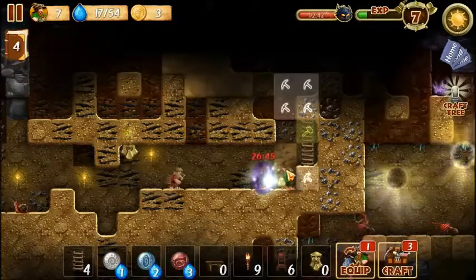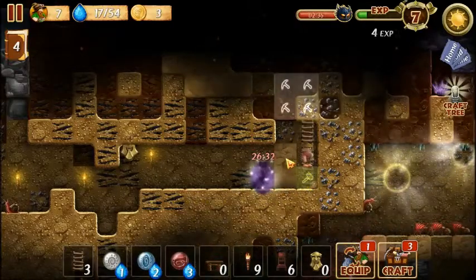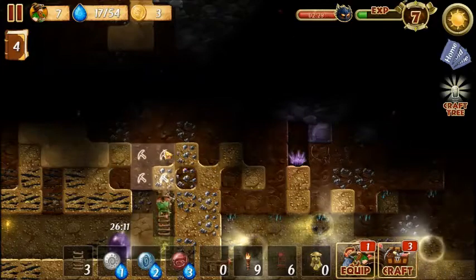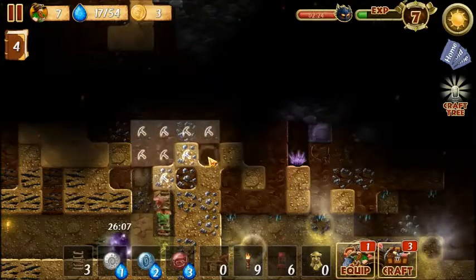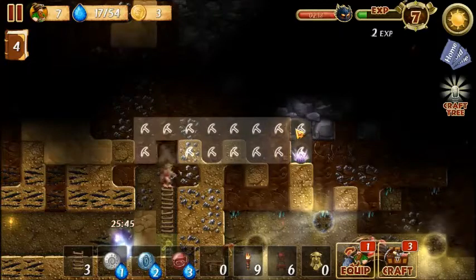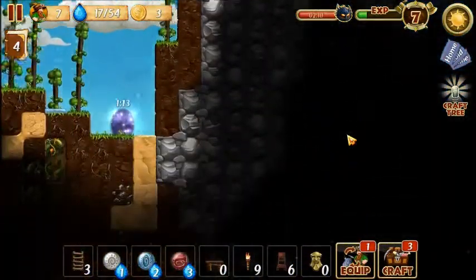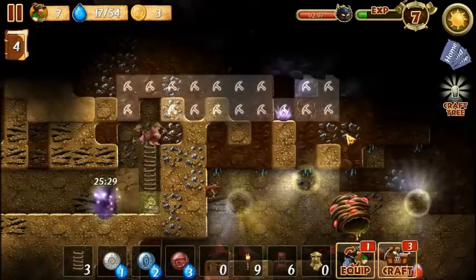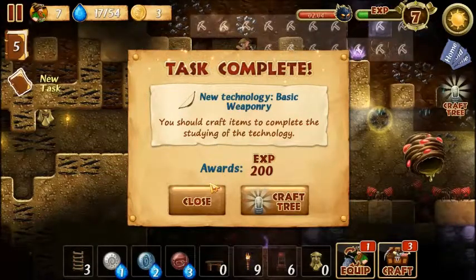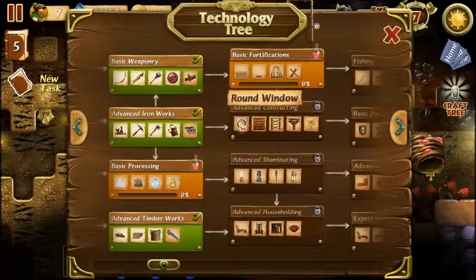But we'll keep digging away. What's the worst that's going to happen — kill us all? That should put us there. Death and destruction and doom. But we've completed a task: new technology, basic weaponry. So let's take a look at the crafting tree and see what that's unlocked.